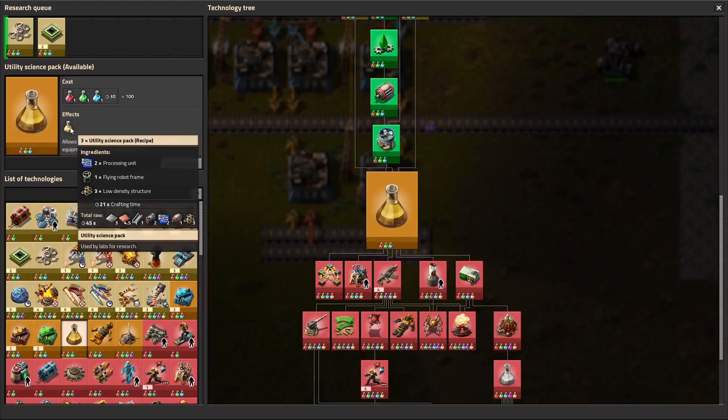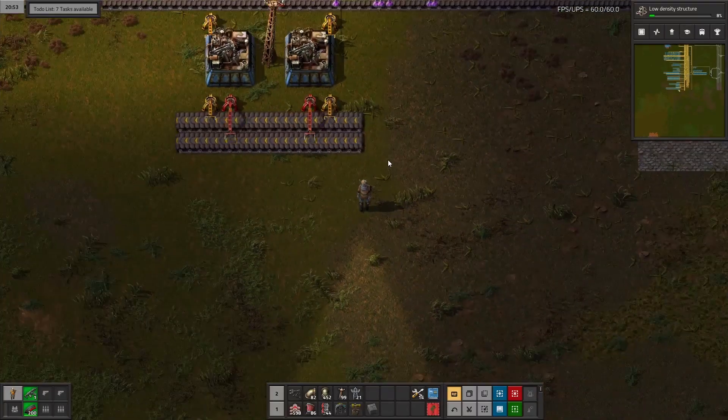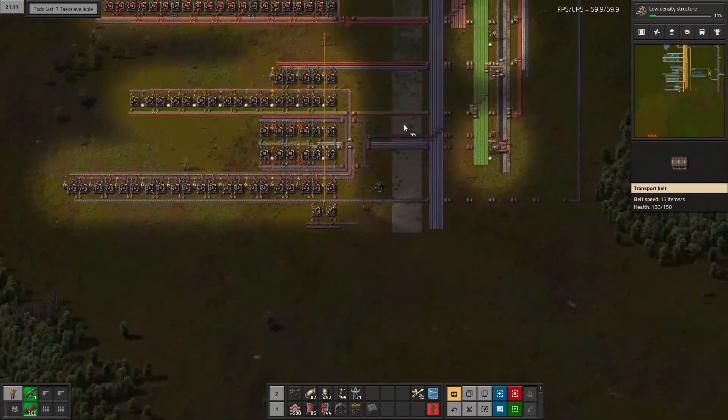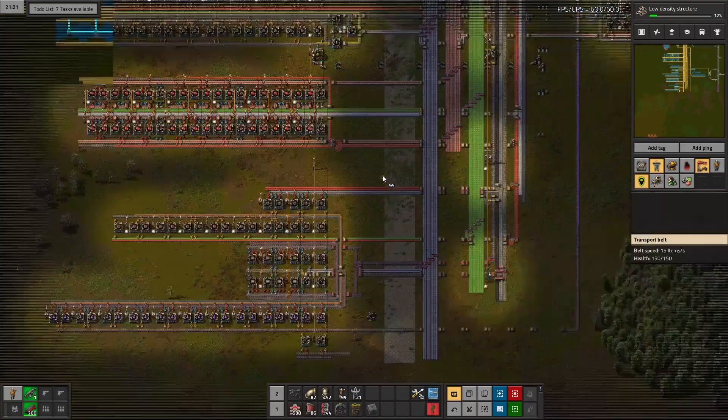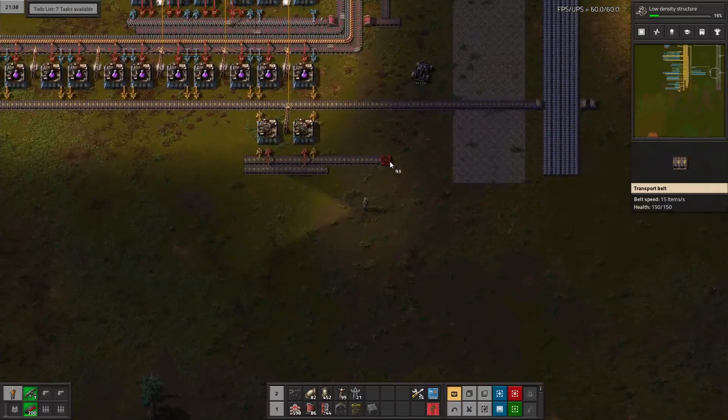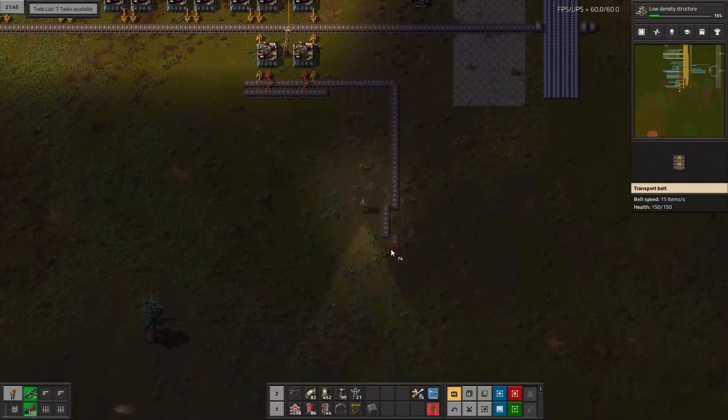It's going to need two blue processing units, a robot frame, and three low density structures. So right now we're just focusing on the robot frame because the robot frame is going to be used for robot production, obviously. So I think we'll probably double it in order to have robots being produced at the same time as science. Let's go ahead and add that.